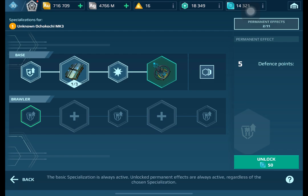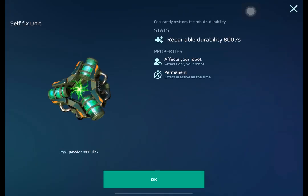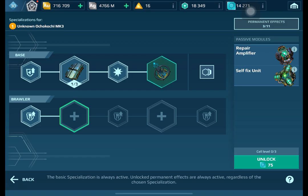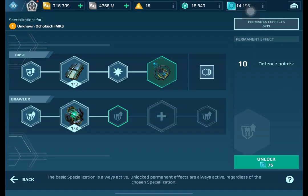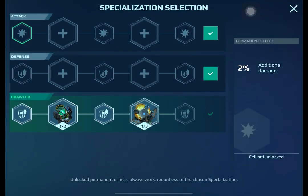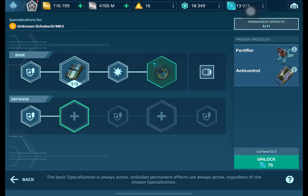If you have a lot of module currency you're free to upgrade everything, but for now we're just going to unlock everything first so we have all the permanent effects available. For the brawler specialization we have: repair amplifier, self-fix unit, immune amplifier, and the last hand. We're unlocking them all.